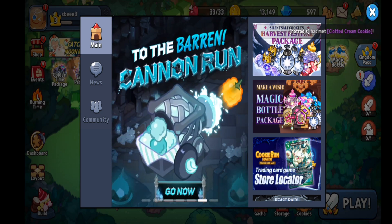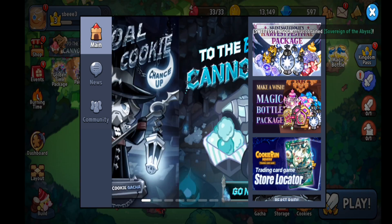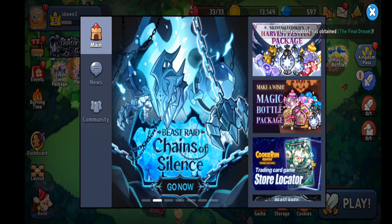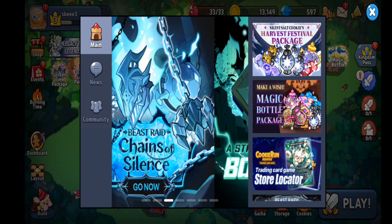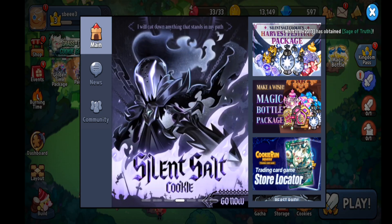Update the app by going to Google Play or the App Store depending on your operating system. If you're on Android go to the Play Store; on iOS go to the App Store. In the search bar, type Cookie Run: Kingdom, click on the app, and if an update button is available make sure you tap it. Wait a couple of seconds, then relaunch the app.